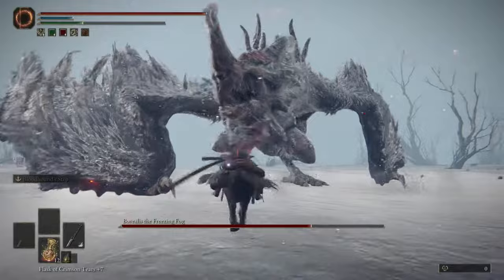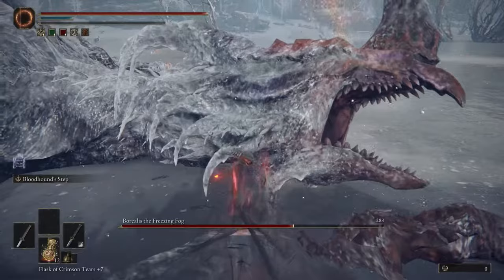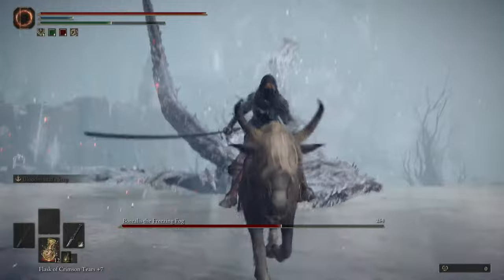When it bites, just get some distance by running backwards. For the stomp attack — if it stomps forward, you don't have to worry about it, just stay near the back leg. Eventually you can down it. Once you down it, I like to get a few hits on the head first and then try to go for the crit. I took too long so I didn't get the crit that time.